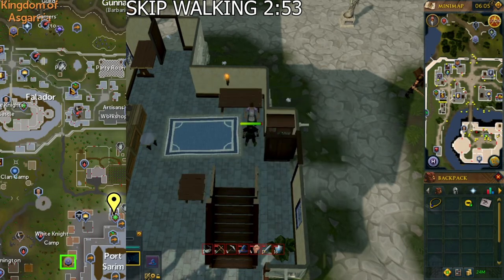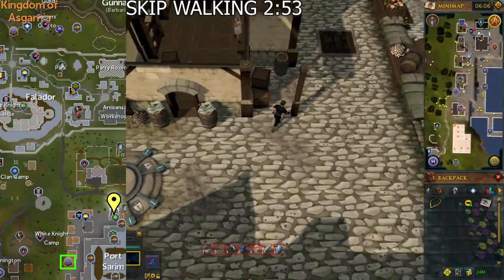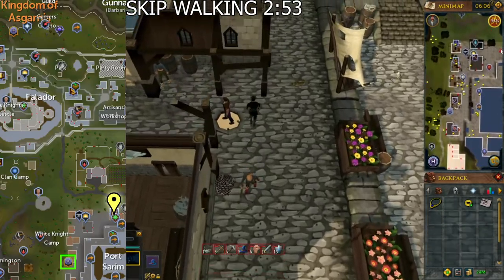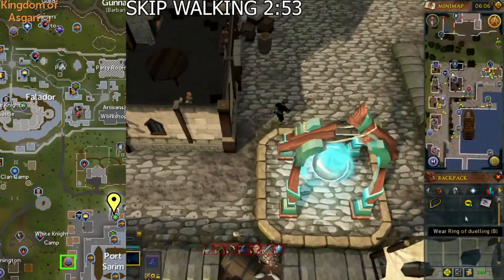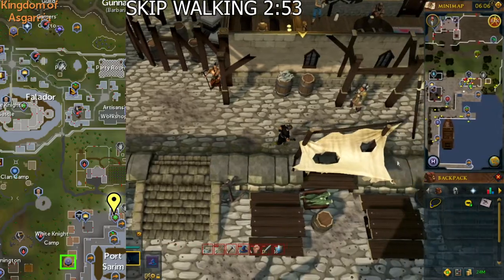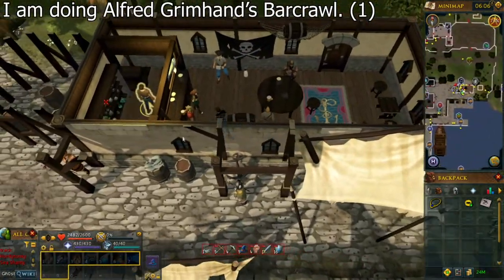Go to the bar in Port Sarim. I personally use the Port Sarim Lodestone to get near there. Talk to the bartender and select the first chat option.